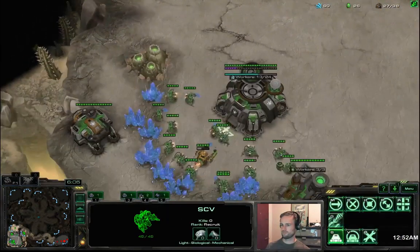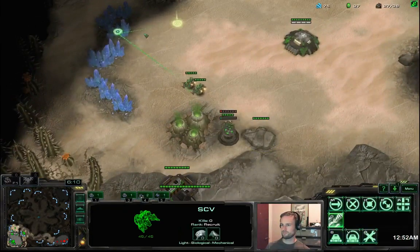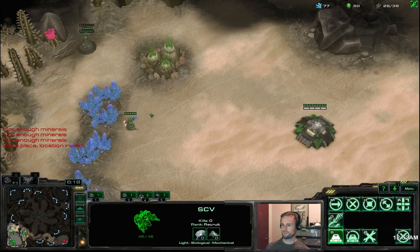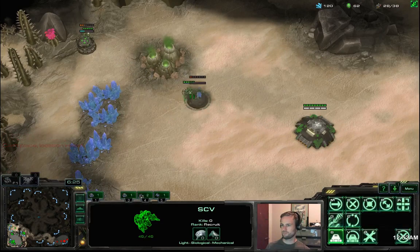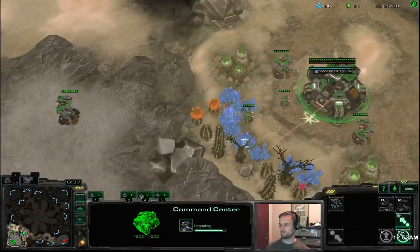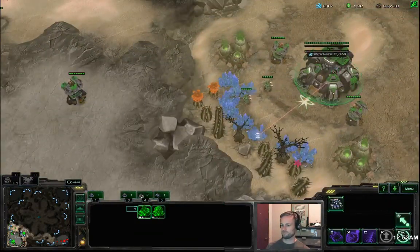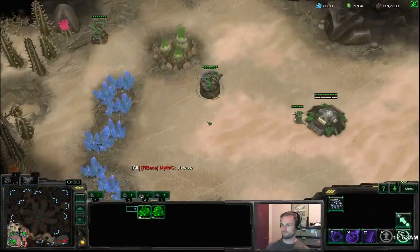This is going to be the completion of our turret ring — now we're completely safe from banshees getting in. These turrets help a lot versus drops; oftentimes it's shooing away the medivac, but even if he commits to it, it's very unlikely he'll get much success. He'll probably lose most of what's contained in the drop, and you can just deal with the rest with an SCV pull and marines. We did see the banshee.